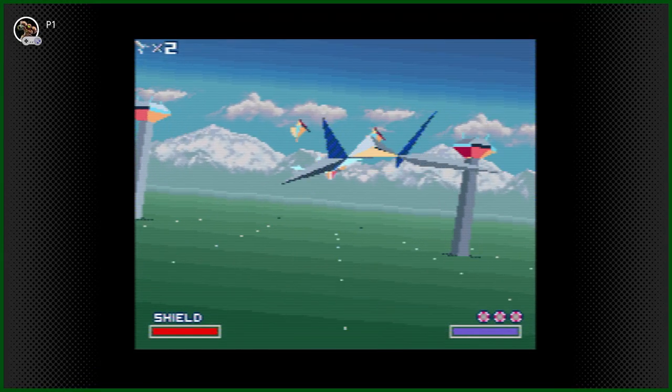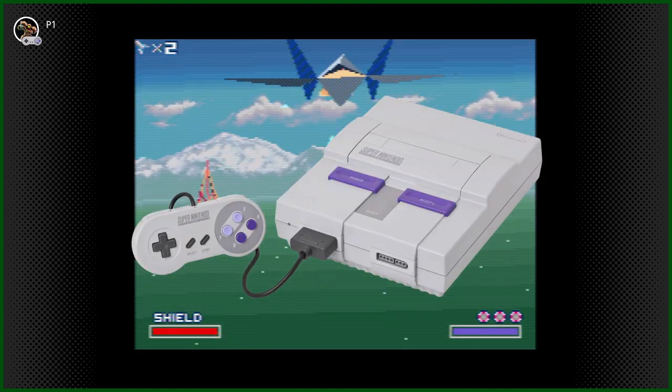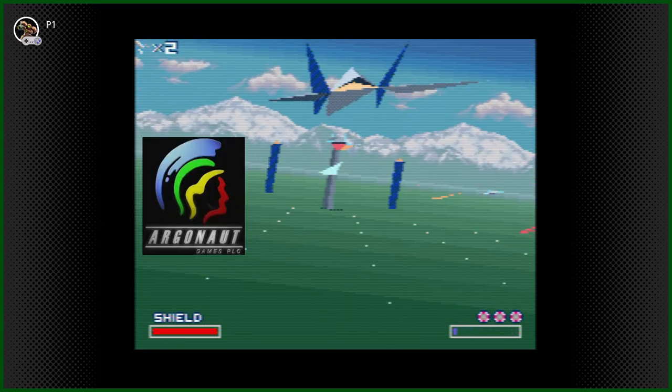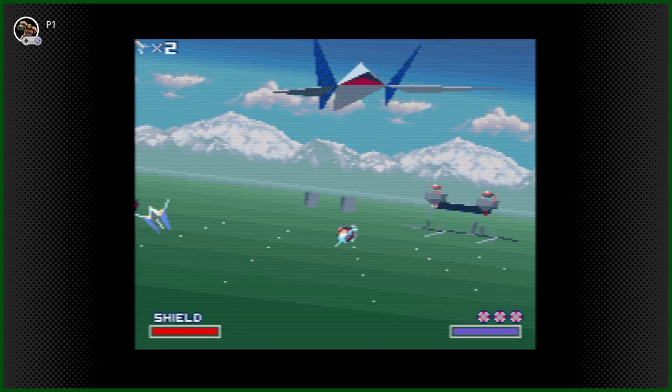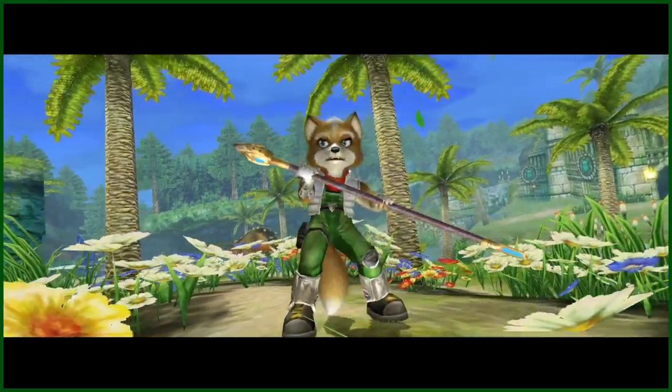Star Fox, the first ever 3D space canine on-rails shooter for the Super Nintendo, launched in 1993. With the help of Argonaut Games creating the Super FX chip, Nintendo was able to create a new series that surely began to blossom release after release.